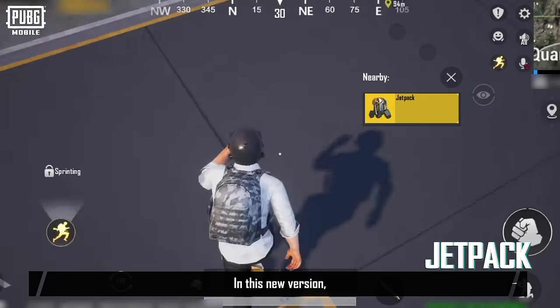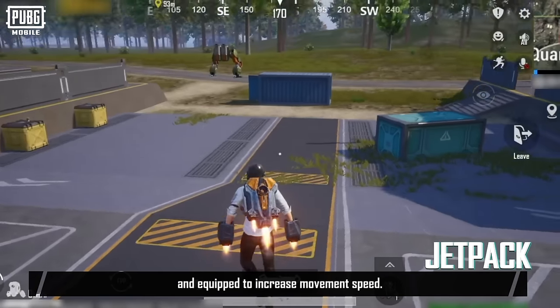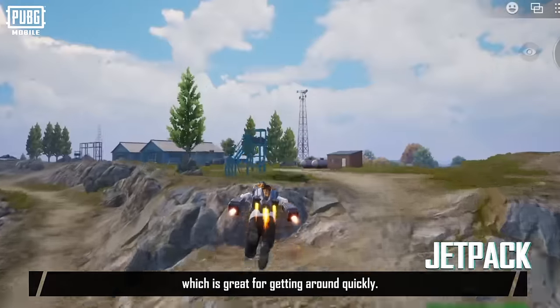In this new version, other than fun mecha battles, several new items have also been added. The first is the Jet Pack, which can be picked up and equipped to increase movement speed. It comes with a Rocket Jet ability that can be used to briefly boost off the ground, which is great for getting around quickly.